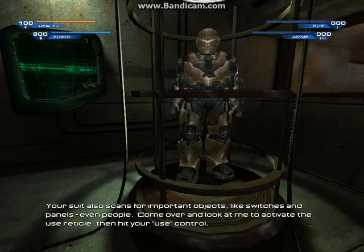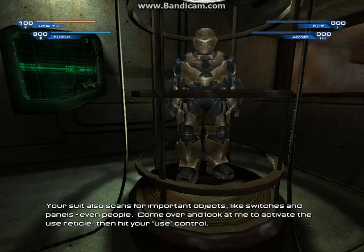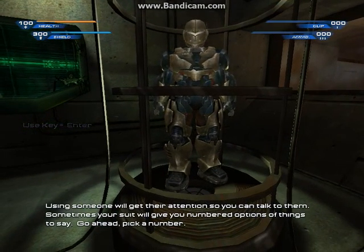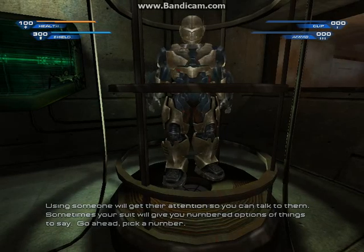Your suit also scans for important objects like switches and panels, even people. Come over and look at me to activate the use reticle, then hit your use control. Using someone will get their attention so you can talk to them. Sometimes your suit will give you numbered options of things to say. Go ahead, pick a number.